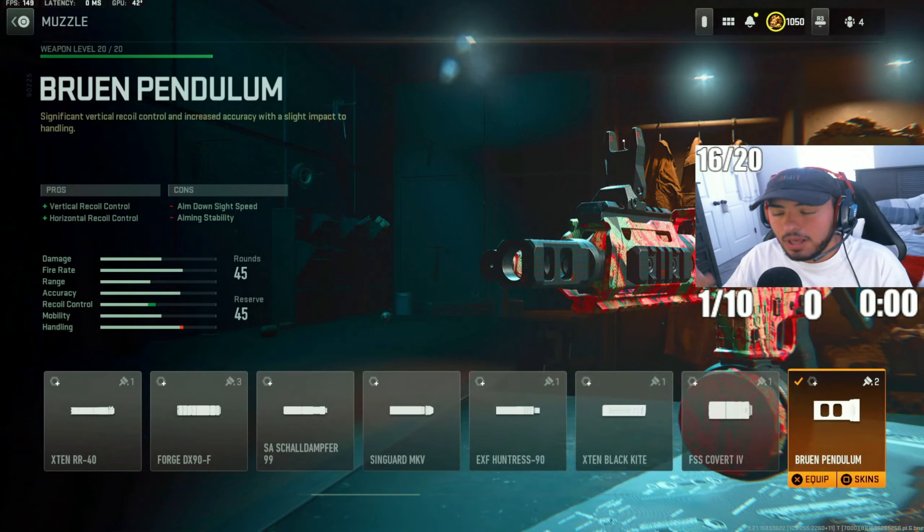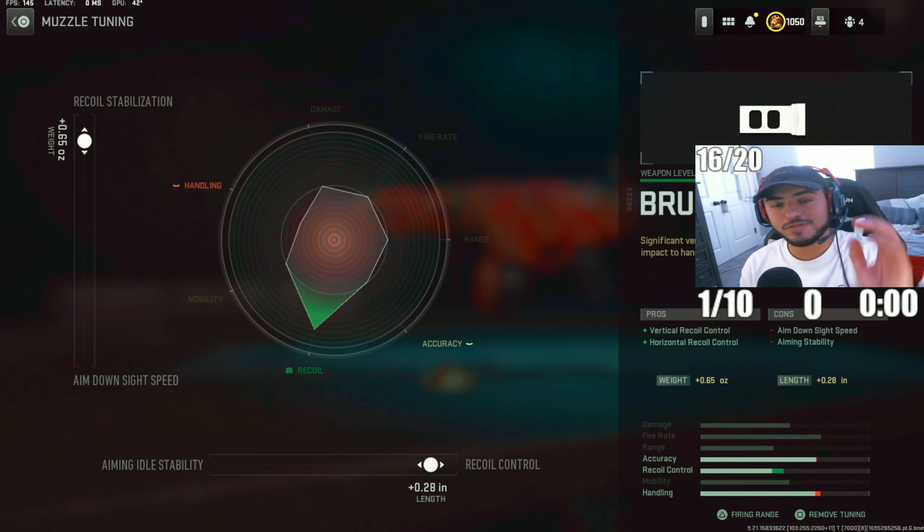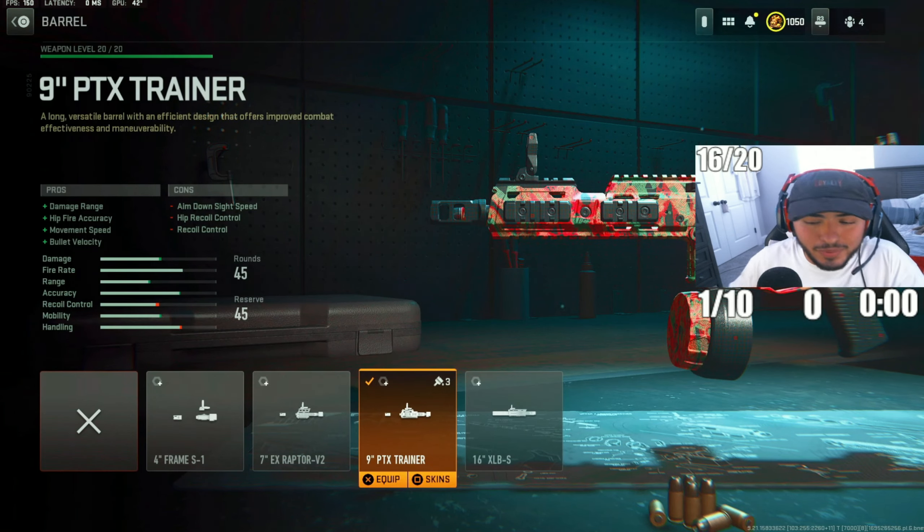For the next attachment, we went with the Bruen Pendulum muzzle. This helps you control recoil kick and overall gun control with this SMG. Tuning: recoil stabilization to 0.65, recoil control to 0.28.